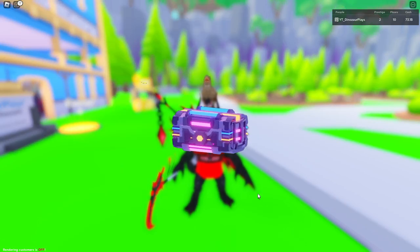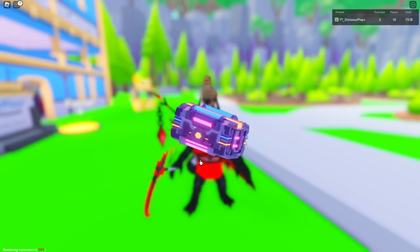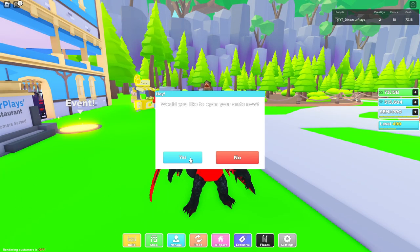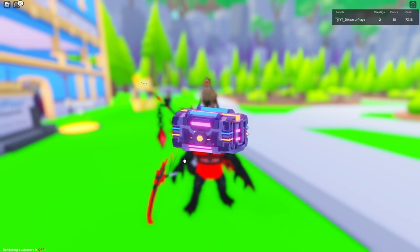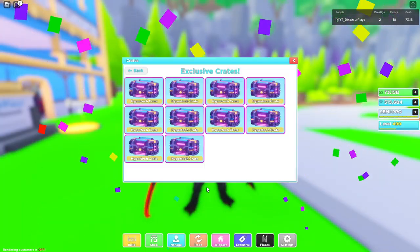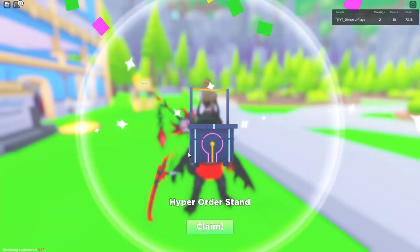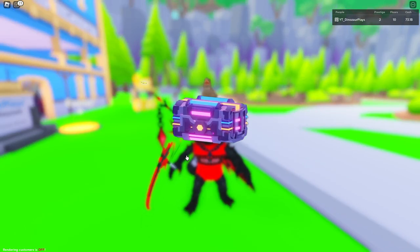We've gone through about half the crates. Come on, not another ice cream machine. No, I'm running out of crates! Stop giving me ice cream machines - give me an ordering stand! This is not looking good for me. No, not an energy drink - stop giving me energy drinks. YES! I've never been happier in my life to get something!